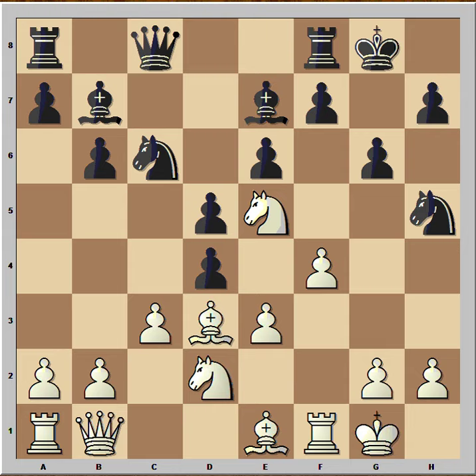Pawn takes pawn — and how would you recapture, with the c-pawn or with the e-pawn? The general rule is to capture towards the center, but this is not the best in this case, because then the knight can come to b4. So let's go back — white captured with the e-pawn.